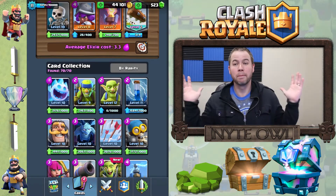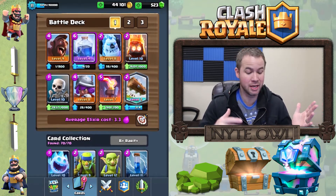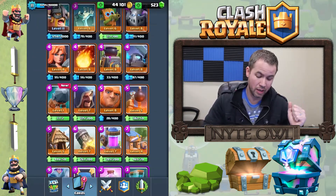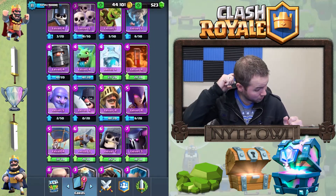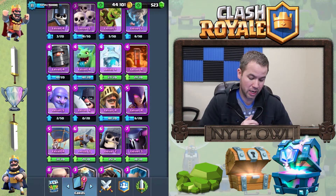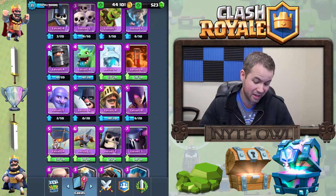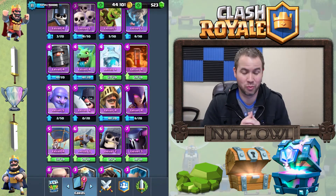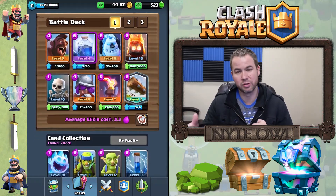Number one, players don't have enough gold because it's so hard to come by. They're used to the cards they're already using. New cards are awesome — like the executioner and the tornado, which I've been using quite a bit. But it's really hard to get those cards leveled up without buying gem packs, and spending gold on them means you don't have enough to upgrade everything you want.